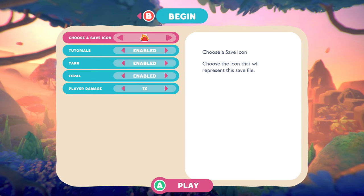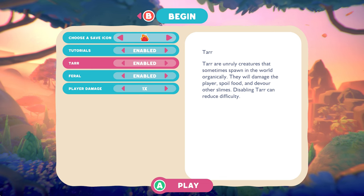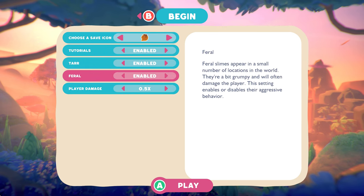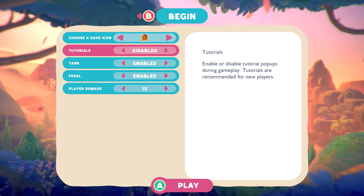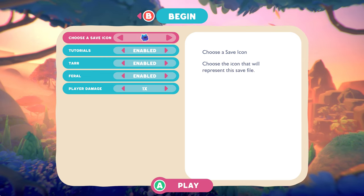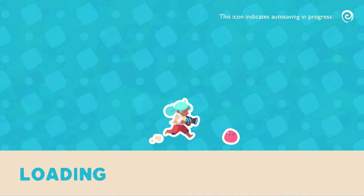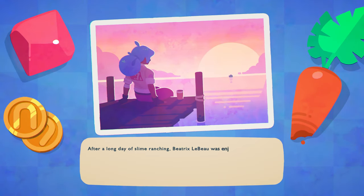Choosing a save. We'll enable Feral Slimes, Tar, and Tutorials — we'll enable all that. Using a D-pad, normal player damage. Feral Slimes sound cool. Let's pick a save icon — I like him, he's very happy. Since it's early access, this should be an ever-evolving playthrough, kind of like what I'm planning to do with Sandrock as well. Slime Rancher — I know the first game had humongous updates every now and again, so it should be a really cool game to return to over and over.